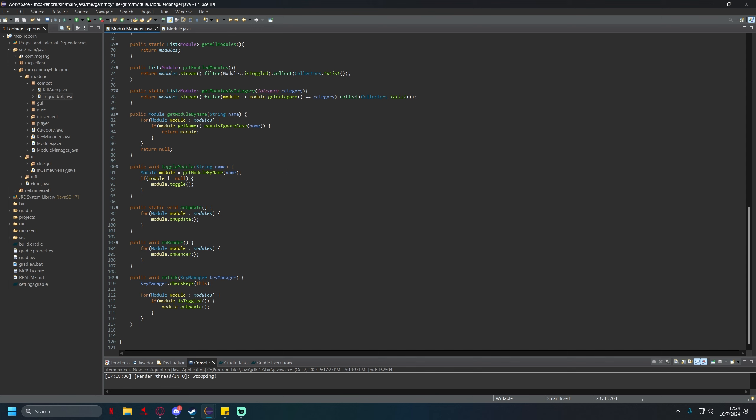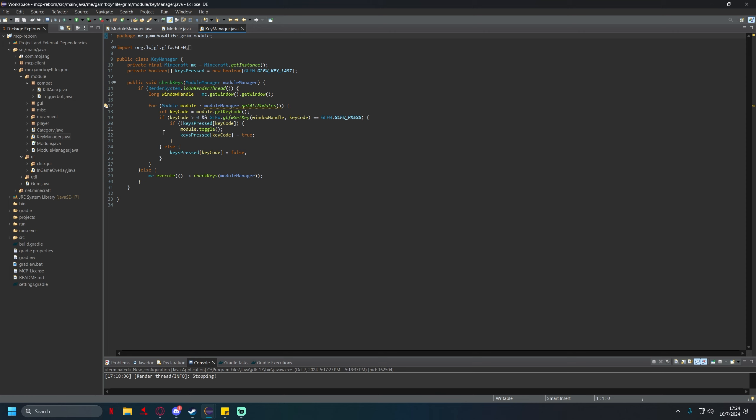Today we're going to be fixing two bugs to start. The first bug is inside the key manager. On the line where it says 'if key code is greater than zero', we're going to add 'mc.screen equals null' with an AND condition. The reason we're adding that is because with the way our keybinds work, you'd be typing in the in-game chat and if Kill Aurora was set to the letter R, it would be toggling while you're typing. So that fixes issue one.